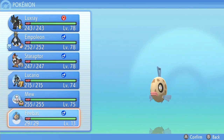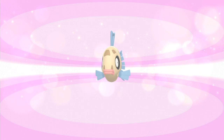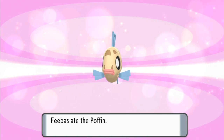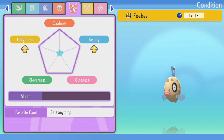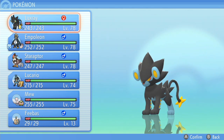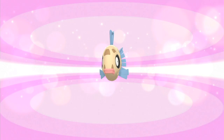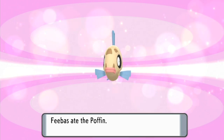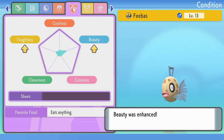There are a few more things to note. First, your Pokemon cannot eat Poffins indefinitely — every time it eats a Poffin its sheen will go up, and once it reaches max it cannot eat anymore. The other thing is that the higher the level of the Poffin you made, the bigger the impact to the conditions. You can increase the level of your Poffin by using better ingredients and making the Poffin correctly, so make sure you don't overflow or burn it too much.